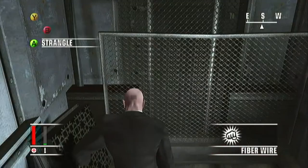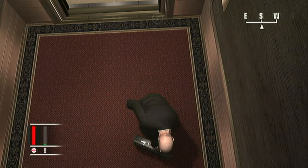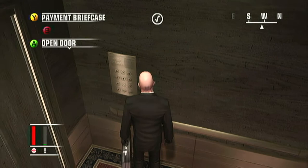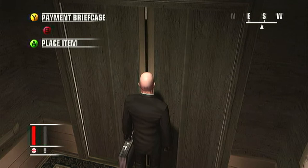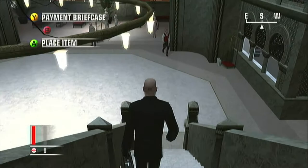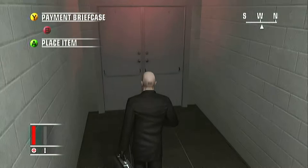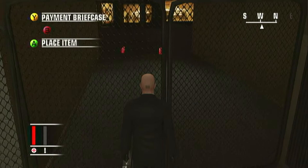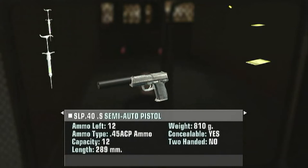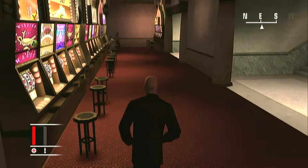Pretty much right when he gets into position, you can strangle him. No one will ever notice. Grab his key card. This case I'm holding is another objective — you have to exit the level with it. I'm grabbing it off the victim we just strangled and bringing it to the exit so it's basically out of the way. I'm also dropping the custom weapon on the ground, because there's a person who's going to search us later and we can only hide one gun at a time. You'll see what I mean.